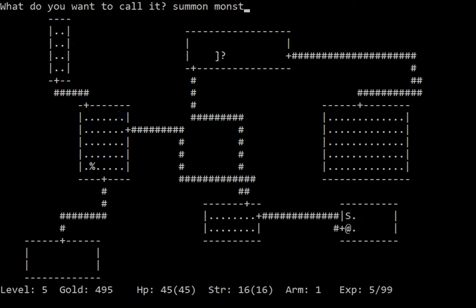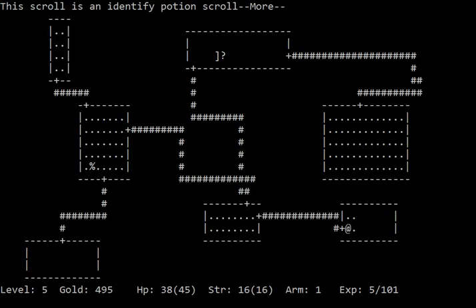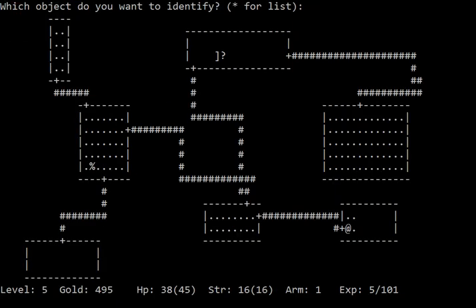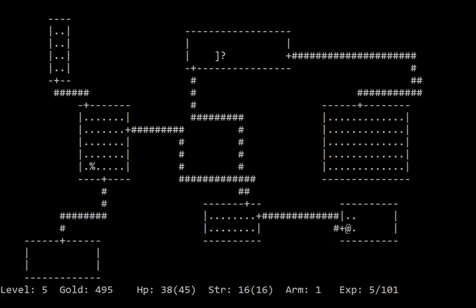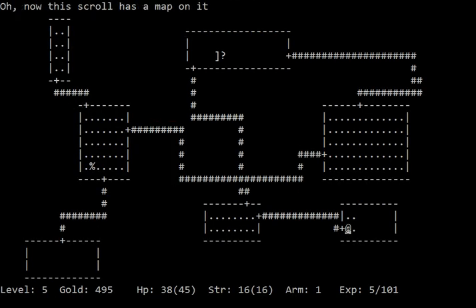Summon monsters. I should be able to kill it, at the cost of my own health. So that's how that works — there are specifically scrolls for identifying various things. Potion of healing — good, that means I don't have to use it immediately. And we have this last one. This scroll has a map on it, so that's magic mapping.